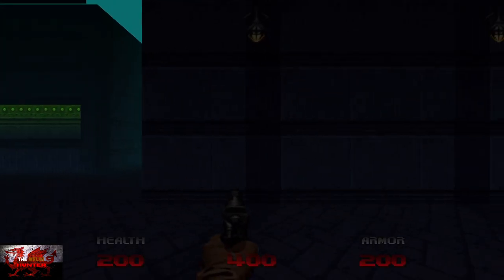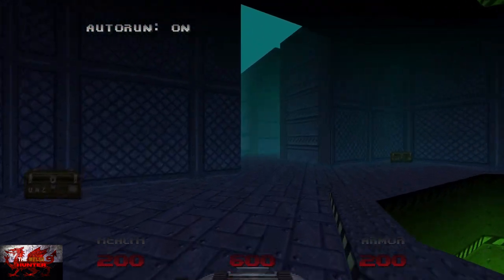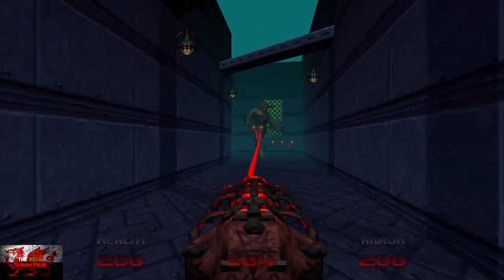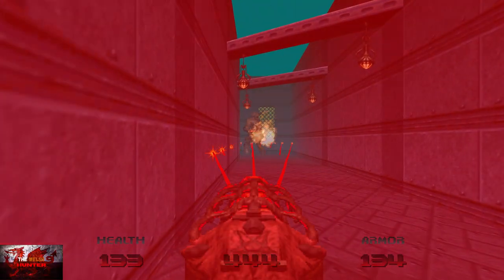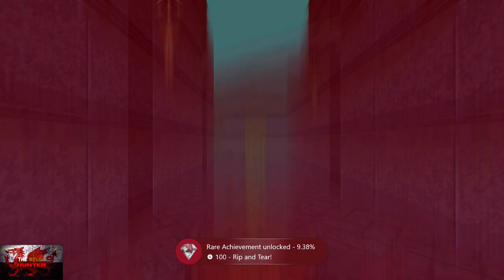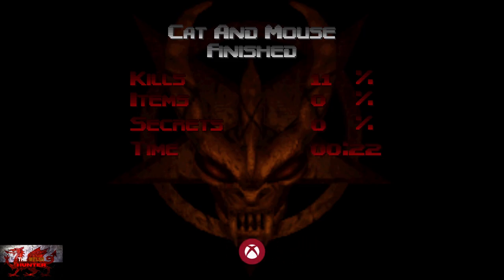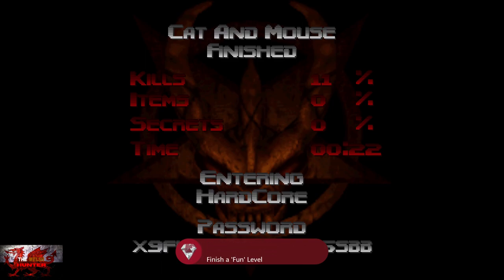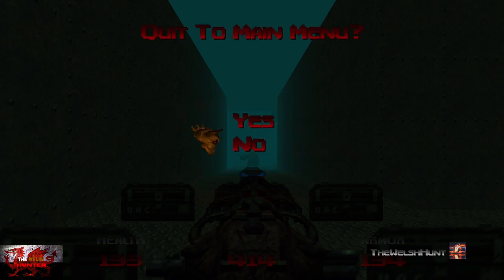Immediately turn around and go to the right — this is one of the big creatures we need to kill. Scroll with the right bumper to get the Unmaker and just keep shooting until he's absolutely dead. This gets us two achievements. Try to avoid his rockets. With that done, we get the 'Rip and Tear' achievement for killing a Cyberdemon. If you need to restart, don't restart the level — you'll lose all your gear. Go back to options, main menu, and re-enter the password.